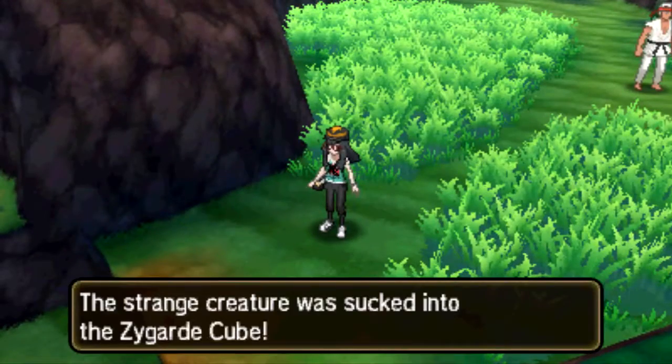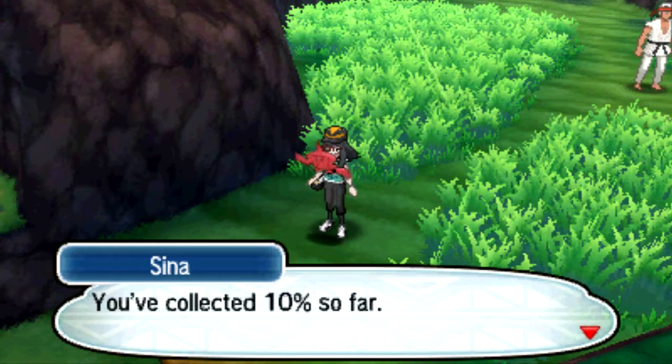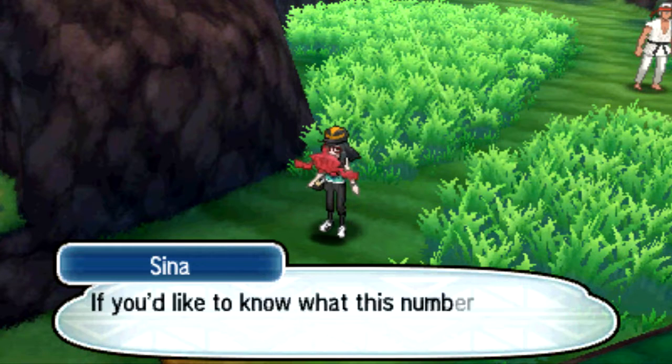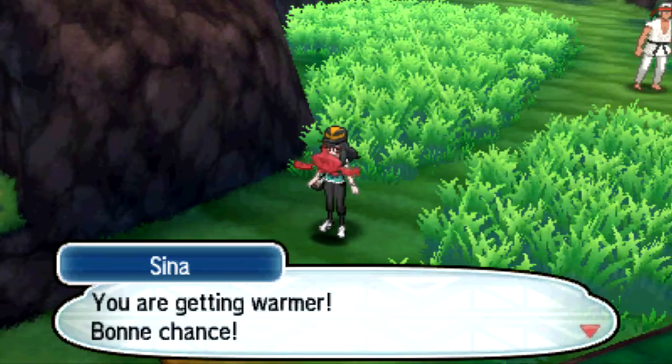The item was down here. There's little Zygarde. Zena wants to talk to you. Got 10% so far. So I got 10% of them — does that mean I get a Zygarde 10% form? Nice.